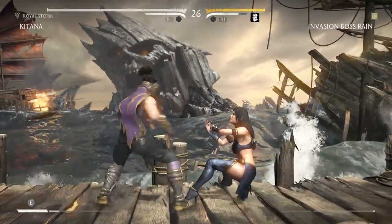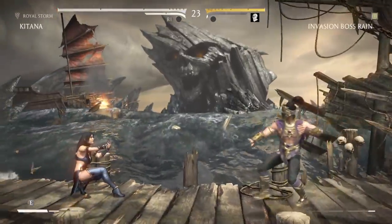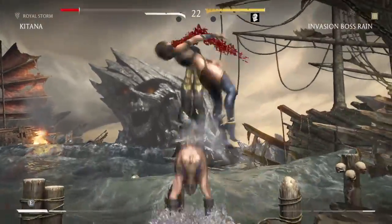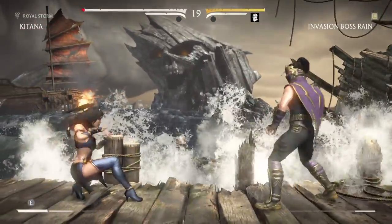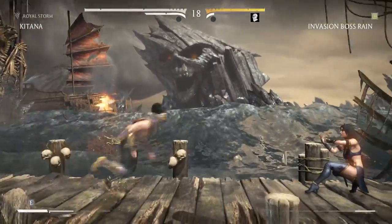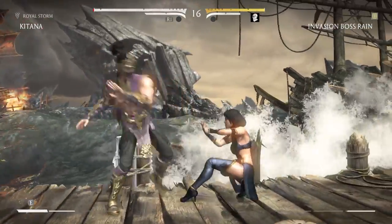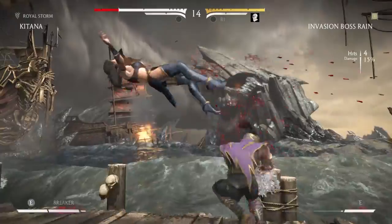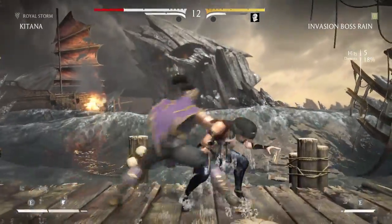Two-bar combo for 16% damage — amazing. So the bubble: he always backs off. And again with the forward dash — that's gonna screw up the combo.